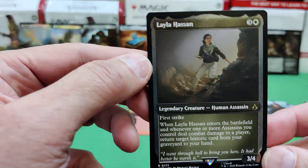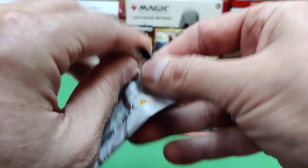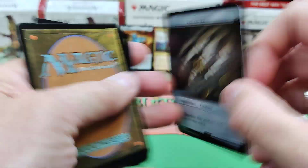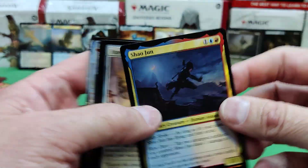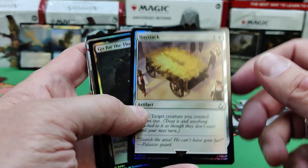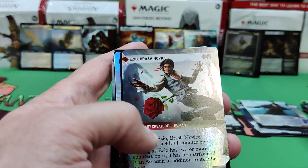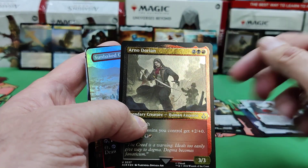And Leila Hassan is our foil variant — those etched foils. Sometimes the price on those are less than the normal foiling. They aren't that popular in the community. They're kind of darker than normal cards, and they don't always sell for more than the regular foil.